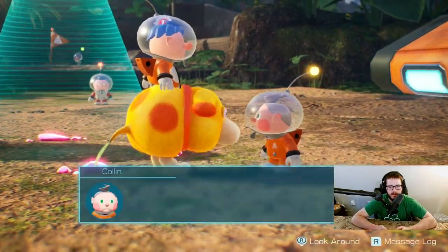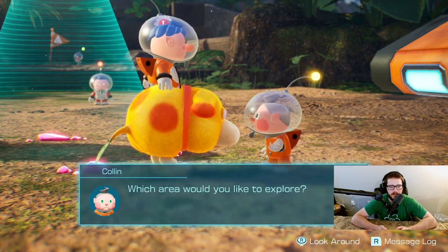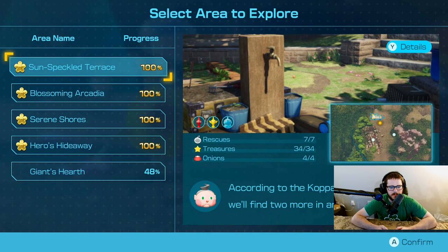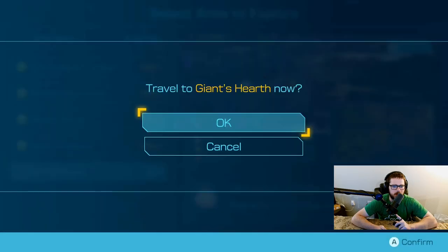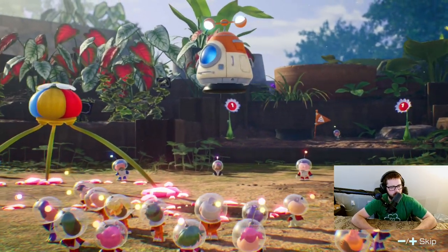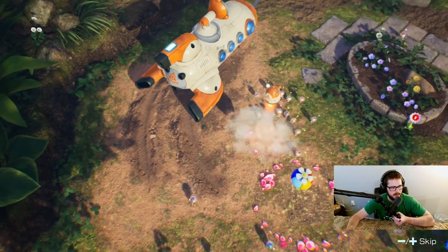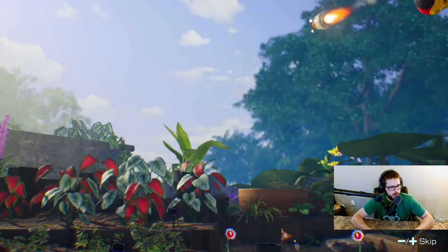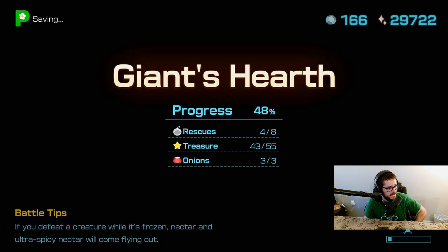I think there's still some area to explore at the Giant's Hearth. The current plan today is I'm going to work my way through the rest of the Giant's Hearth, and then I'm going to go and do Olimar's stuff, the Shipwreck Tale. I was trying to figure out a good time to do that, and people say story-wise it's best to do it at the end of the game.